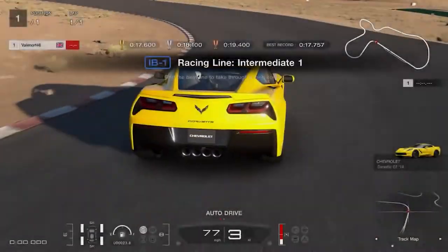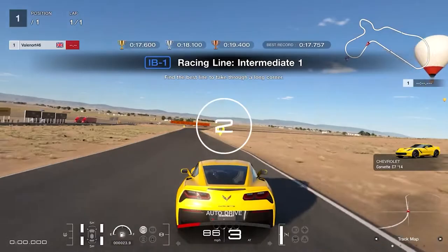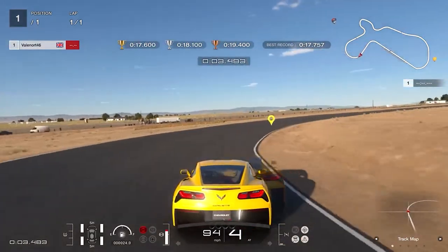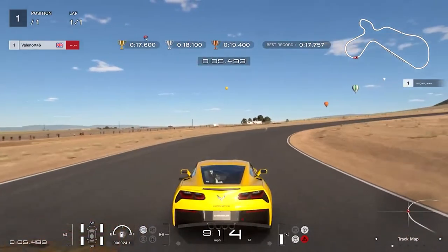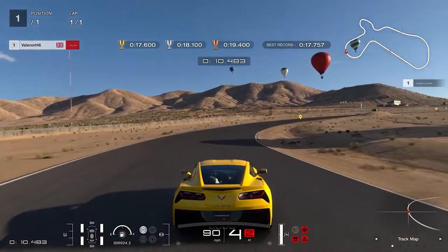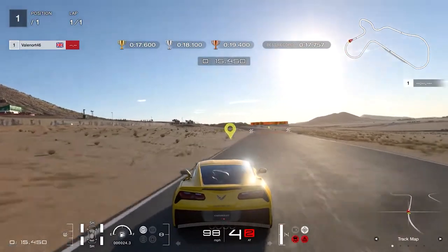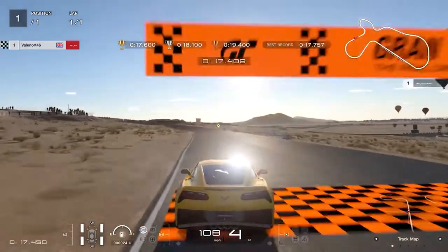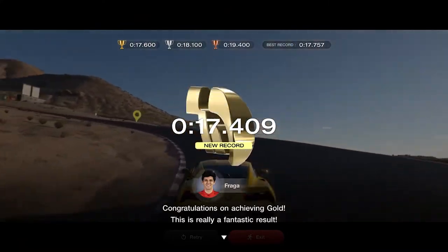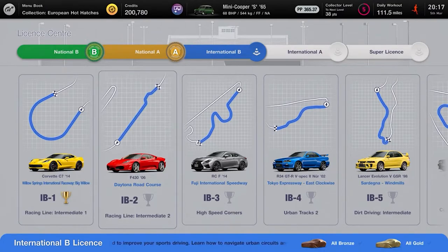International B1, Racing Line Intermediate 1: from the start move the car from the left to the right side of the track. Brake heavily just after the first corner marker on the left, release the brake at the second corner marker, then feather the throttle on and off to increase speed without causing wheel spin. Keep doing this until you reach the shadow on the track around 75% of the way around the corner, then apply full throttle to the line. Gold requires less than 17.6 seconds.